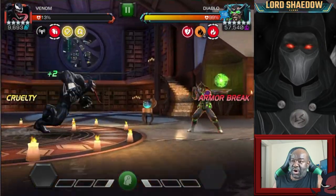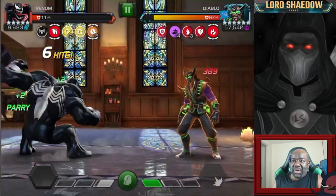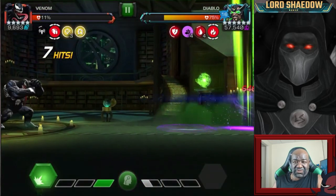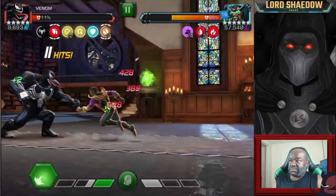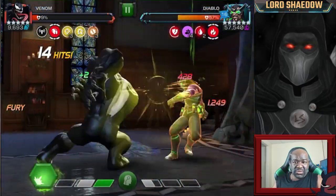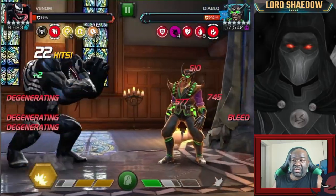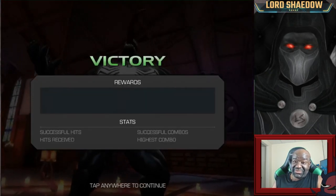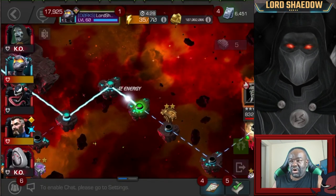Going back in with Venom, doing the armor break to get the power lock on him. Looking at the nodes, he may not have had that particular node on him, but he's not that difficult to fight anyway. Just bait out his specials. May not be able to do the heavy spam in the corner like before, but Venom is a beast - Venom got him down without the corner spam. It was all good.